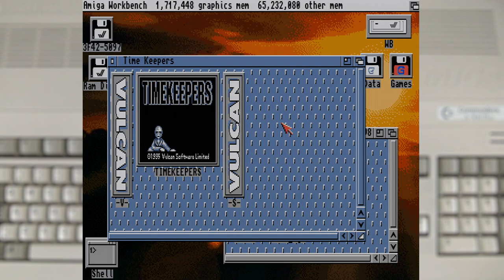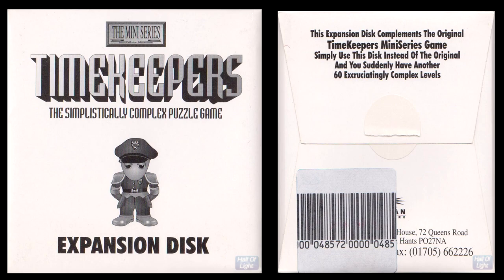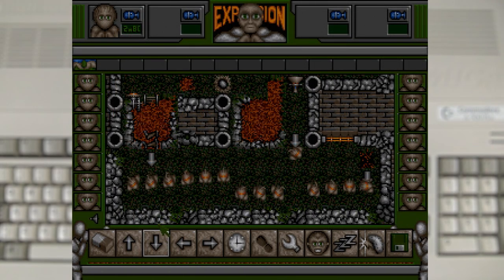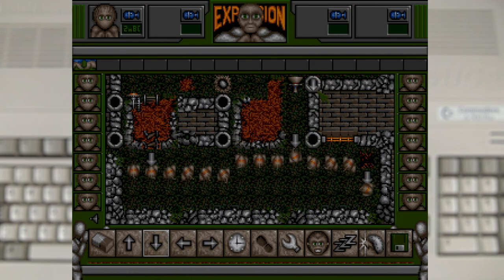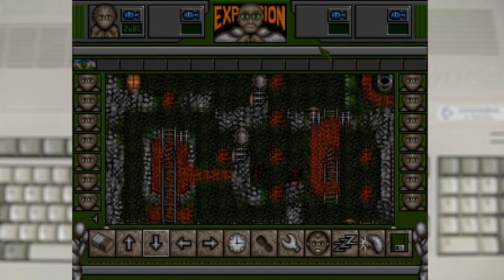Amazingly for an Amiga game of this era there was no copy protection or crazy disc formats. If you wanted to install the game to a hard drive all you had to do was copy the disc contents to a folder. And if you found those 60 levels went by way too quickly, there's good news — there was a Timekeepers expansion disc which added 60 brand new levels across the original four worlds. The game did receive a few graphical changes, such as the HUD and the keepers themselves, but the tiles for the levels remained mostly the same.